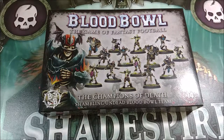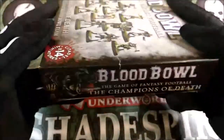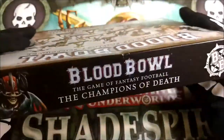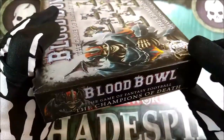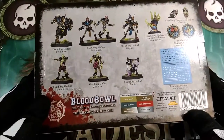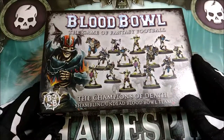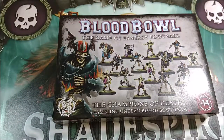So now we can start to open the box itself. In this box there are 14 miniatures, so now we can open it and see the contents inside.